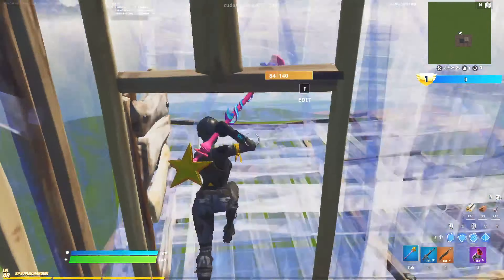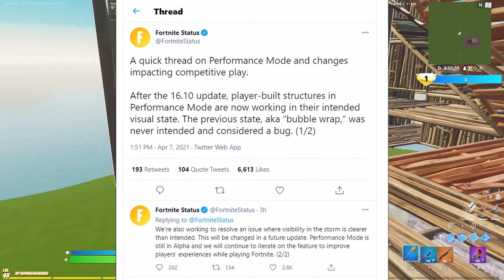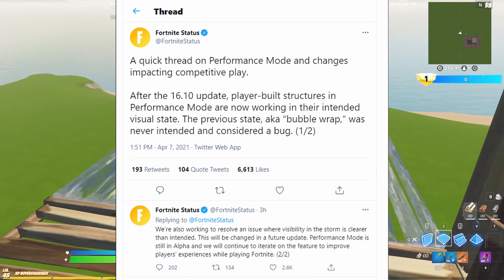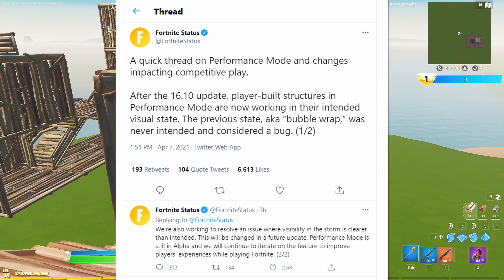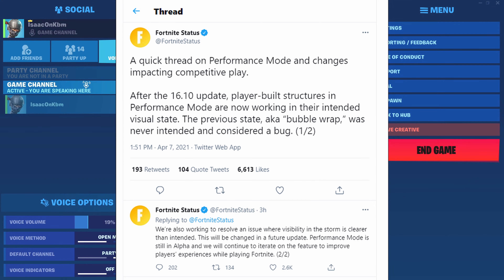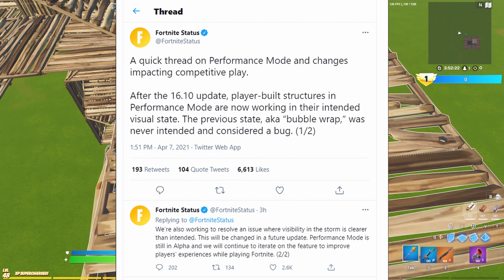So in the tweet, I'm gonna go ahead and read it out and put it on screen. It states: 'A quick thread on performance mode and change impacting competitive play after the 16.10 update - player built structures in performance mode are now not working as intended. The visual state, the previous state, aka bubble wrap builds - or some people like to call them plastic or bubble wrap - was never intended and considered a bug.' The second tweet in the comments states: 'We're also working to resolve an issue where visibility in storm is clearer than intended. This will be changed in a future update. Performance mode is still in alpha and will continue to iterate in the future to improve players' experience while playing Fortnite.'